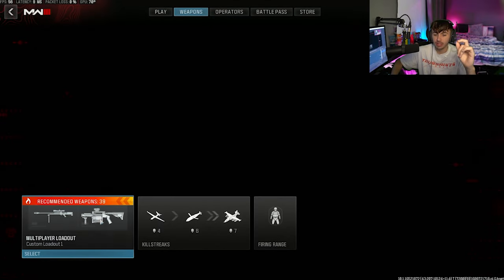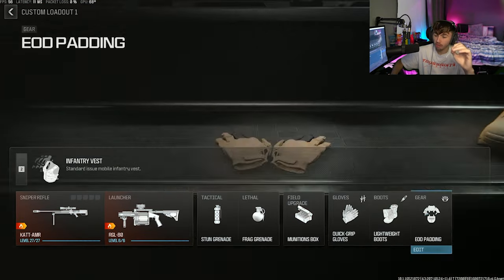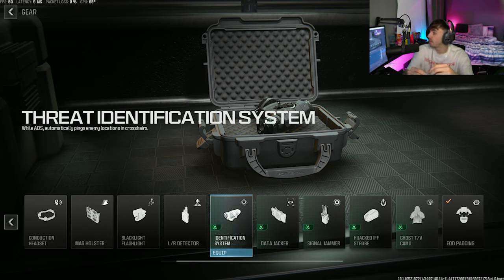The final thing to make this nice and easy is a perk you want to be running. Come to the gear and use the Threat Identification System. While ADS, this automatically pings enemy locations in your crosshairs. So as soon as you see an opponent and they run into some cover, it's going to ping them above their head - you're going to know exactly where they are behind that cover, which makes getting these kills super easy. You'll know their exact location, so if they go behind a wall you can shoot straight through that wall and kill them.